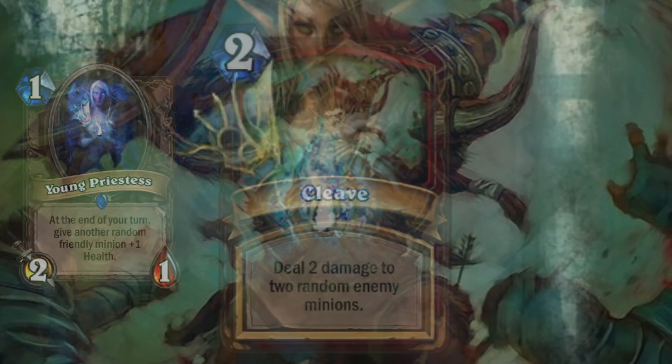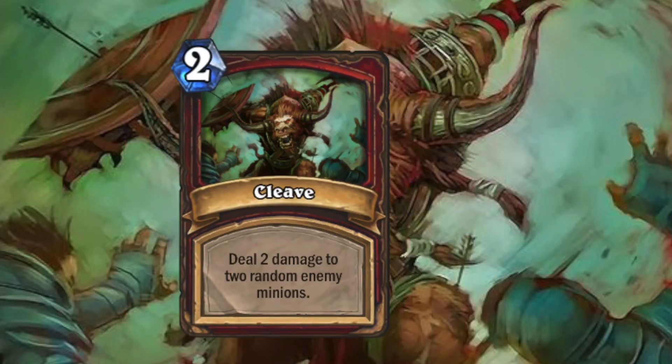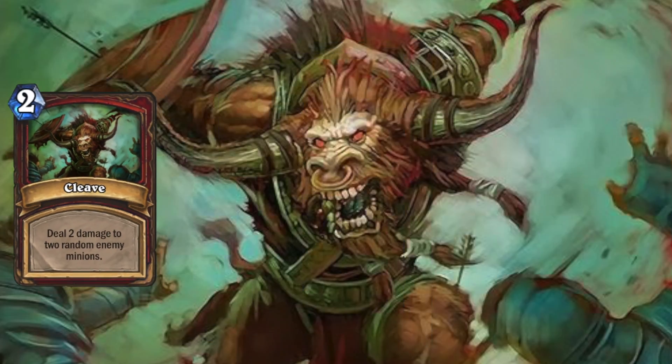The next card art is Cleve. This tauren seems so incredibly powerful, wrecking those humans. Also, they put a lot of details in the tauren and a lot of effort in the picture to make it look dynamic.